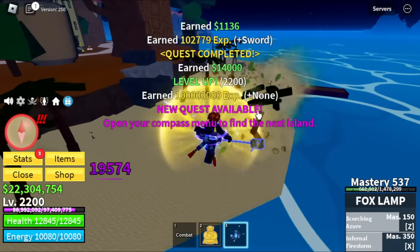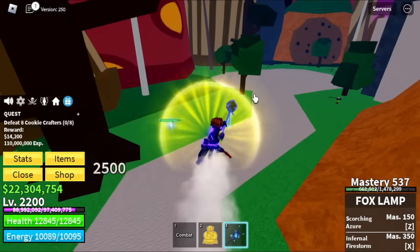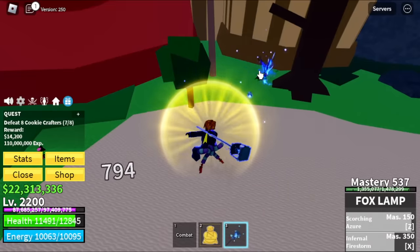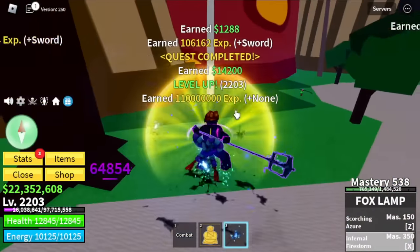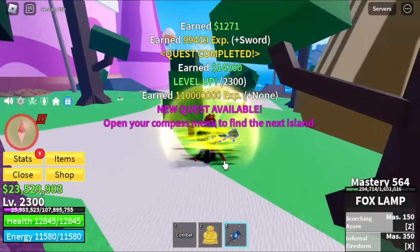Target level is 2,200. After that, next up — the Cookie Crafter. These mobs spawn slow, but the technique here is defeat them one at a time. After that one, go to the other one. You can lure maybe two or three at a time, but I suggest defeat one at a time. Why? Because the moment you defeat the seventh Cookie Crafter, the first one that you killed has already spawned.